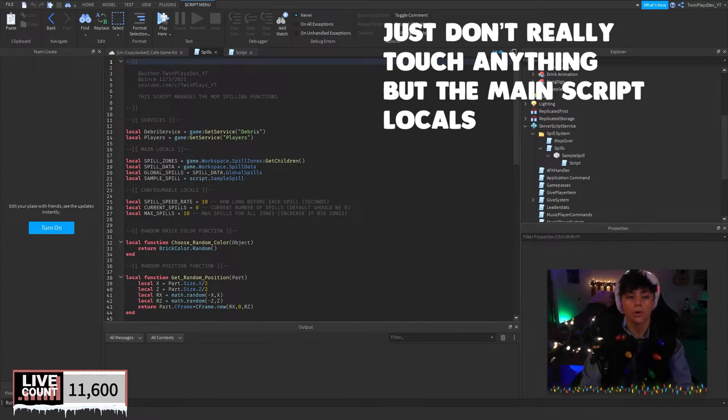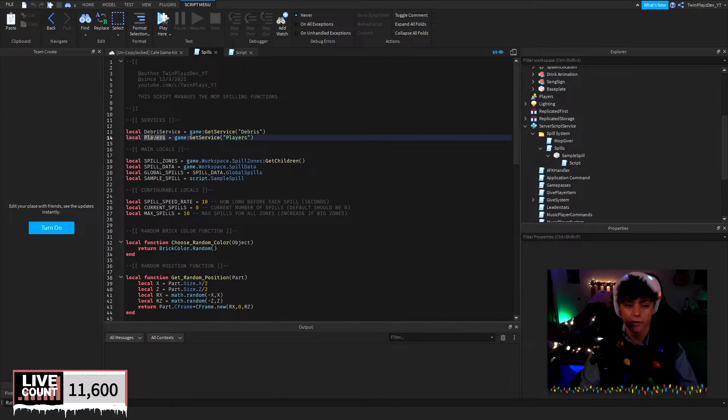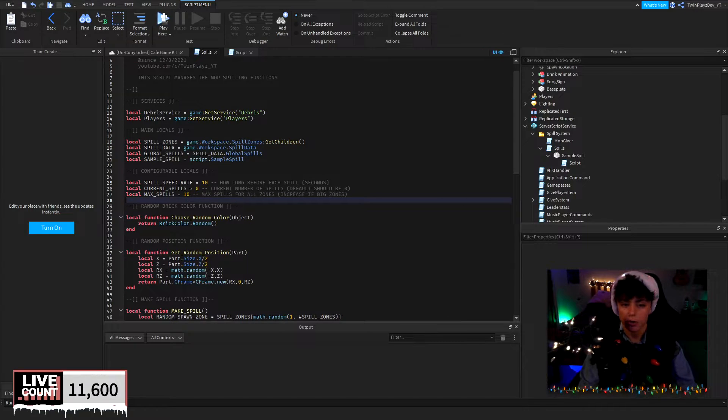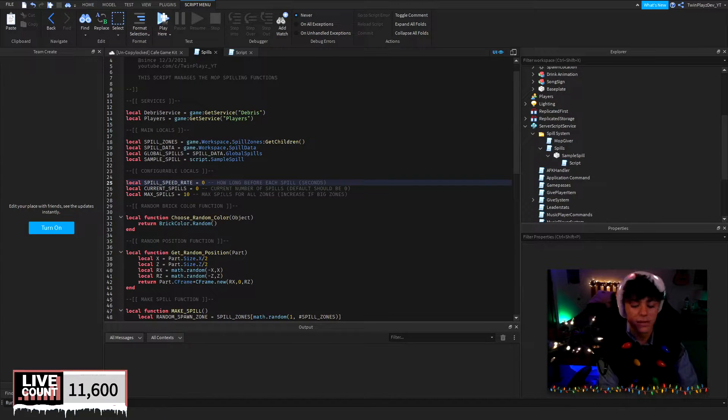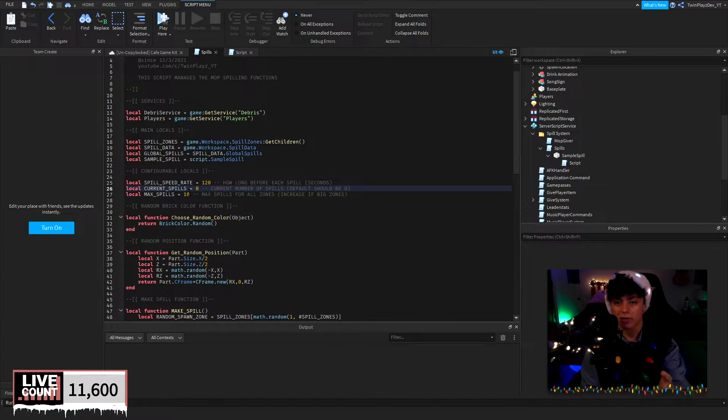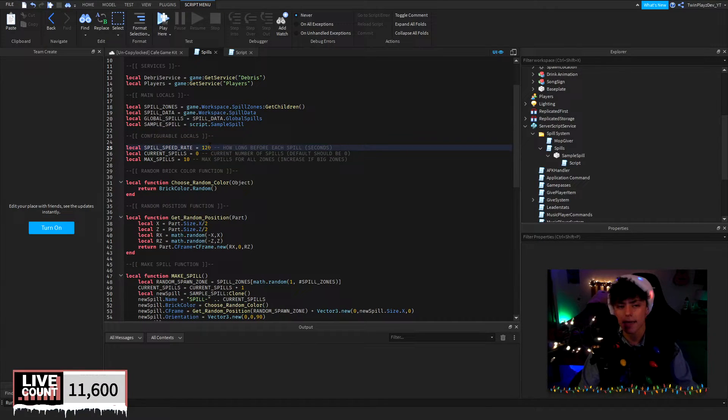The main script has services: DebrisService, PlayerService, SpillZones, SpillData, GlobalSpills, SampleSpill, and configurable locals. You really only need to touch three values. 'CurrentSpills' should stay at zero since you start with none. 'SpillSpeedRate' controls how many spills are placed on the floor per interval — they keep stacking up until 'MaxSpills'. Set MaxSpills to however many spills you want per zone. Check the seconds for SpillSpeedRate — I recommend keeping it fairly high so spills don't appear too fast.